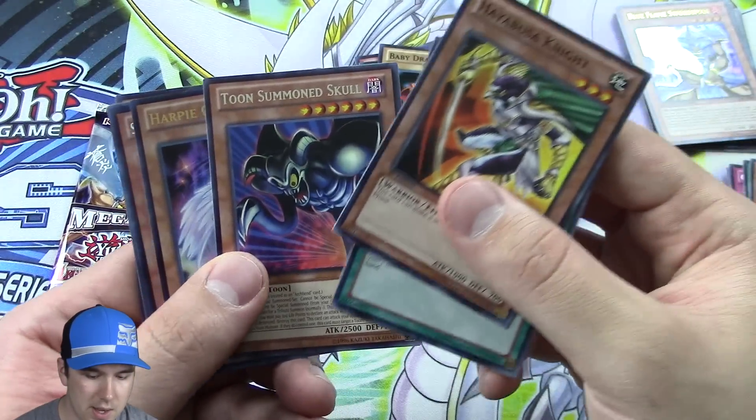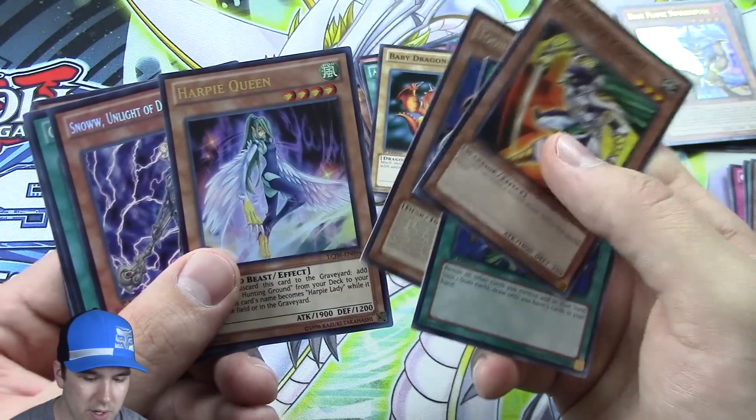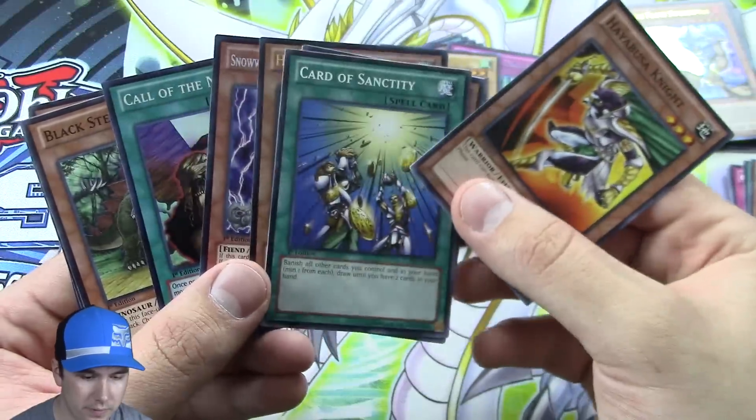I had a High Boosted Night deck put together a long time ago. So: two Summoned Skulls as rare, Harpy Queen ultra rare, Snow Seeker, and Call of the Mummies as super rare — very good pack.